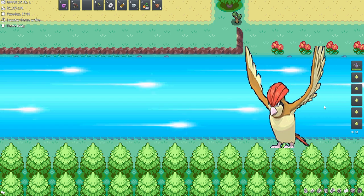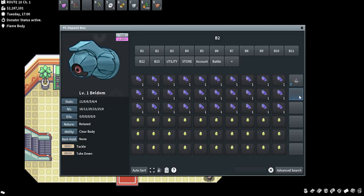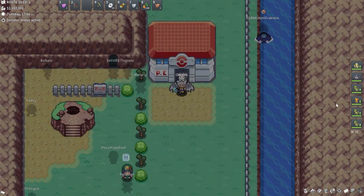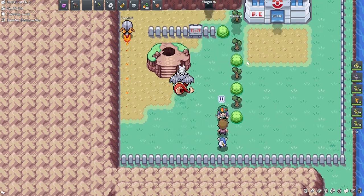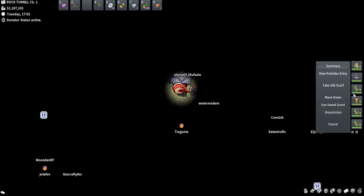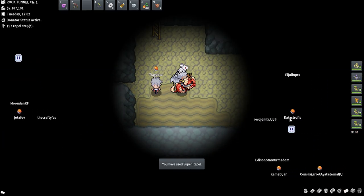It looks like there's a Kangaskhan swarm! Something cool about this series is I can kind of break it up - I treat this series like a day-in-the-life kind of video. I don't need to stay on one topic. This is Rock Tunnel - do I have flash? I don't remember. My Chandelure has flash - cool. I'm gonna use a Super Repel because I don't want to deal with random encounters.